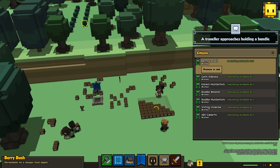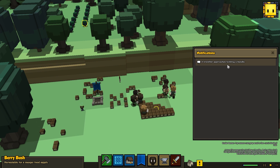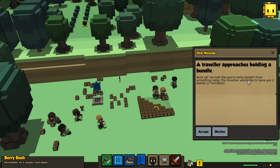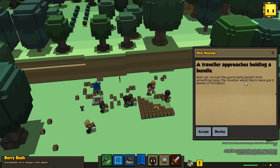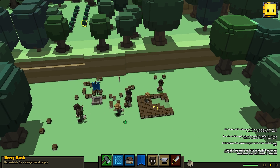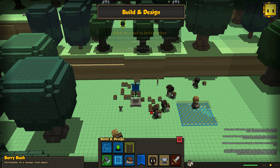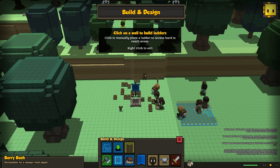Wait — a Traveler approaches holding a bundle. The notification says: 'Buck up! You look like you could really benefit from something tasty. The Traveler would like to leave you two baskets of turnips.' Turnips are small and bitter, but healthy. Meanwhile, I'm going to build a ladder to get to these berries.